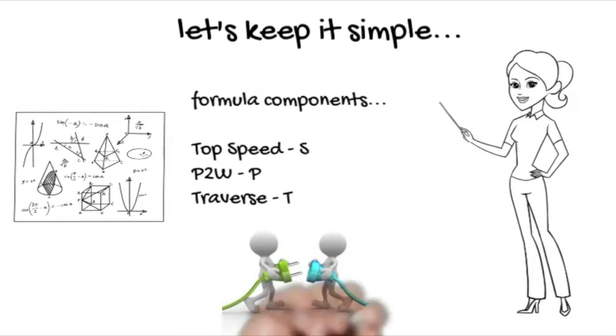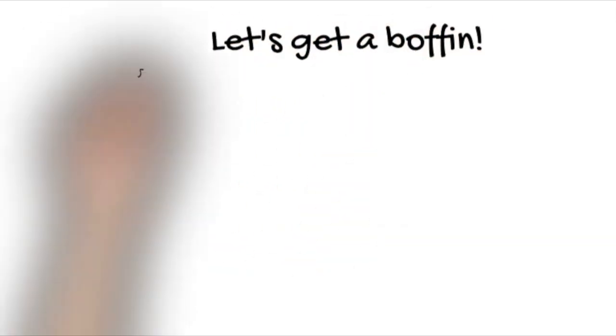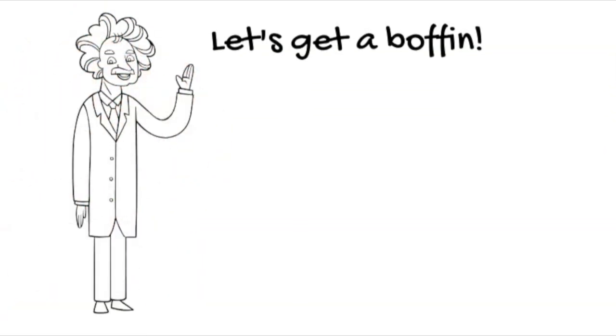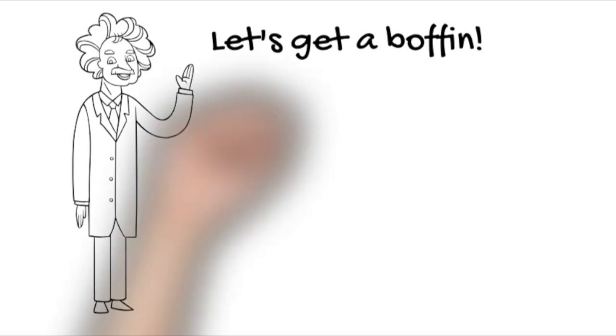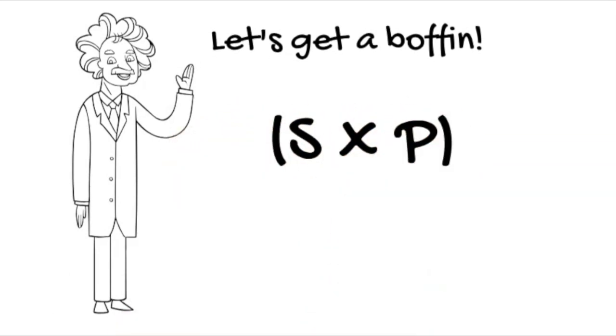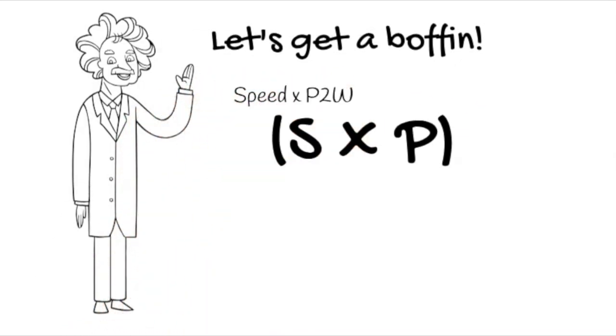We know there's a connection between top speed and power-to-weight ratio, so let's utilize that as the starting point. We'll involve Einstein here — it's not going to be E=mc², it's a little less complicated. It's basically S multiplied by P — speed multiplied by power-to-weight ratio.